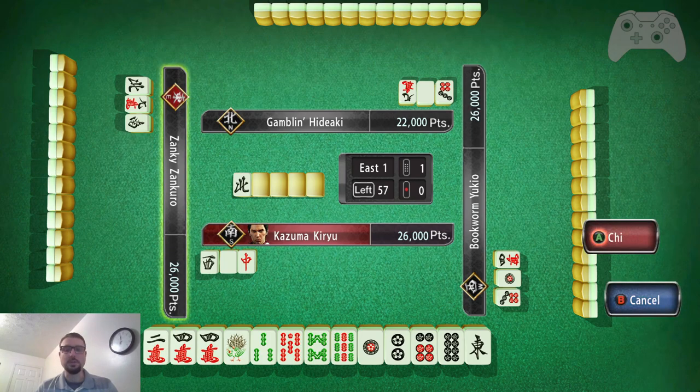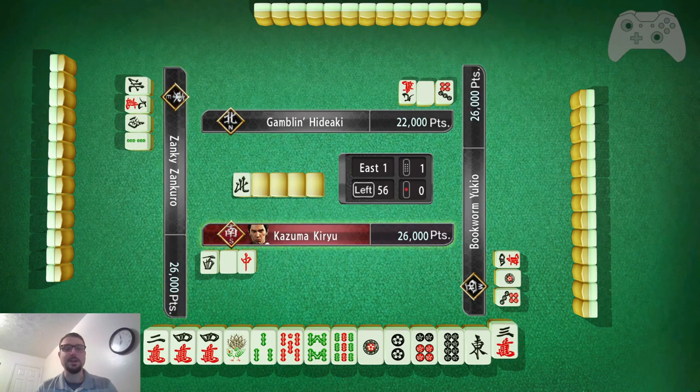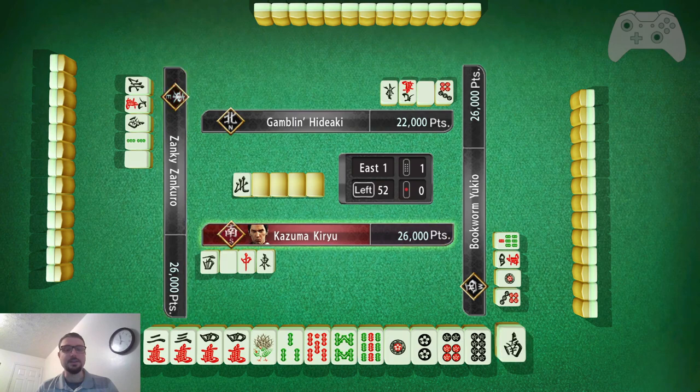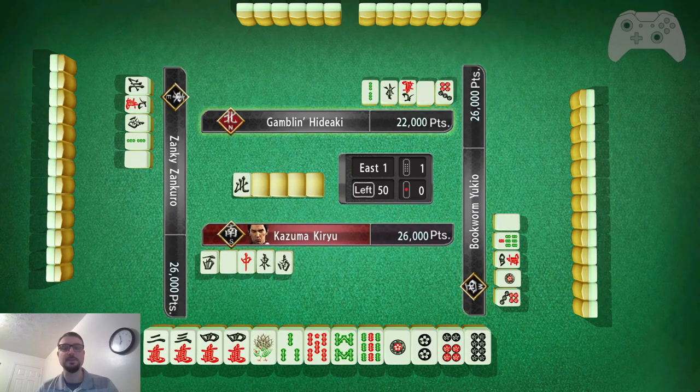I don't see a reason to do that. I want to keep my hand a little bit more flexible than that. If I was doing all simples I would do that. I think east is my best drop now because I have a set with 1, 3, 5 and a bamboo. I have the 1, 2 set with pins, a 6, 8 set, and I have the 2, 3, 4 and then the extra 4 — and if I get a third 4, that is my pair. That's why I'm keeping that.